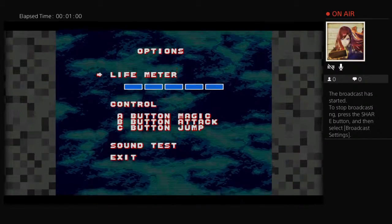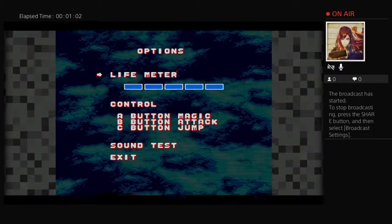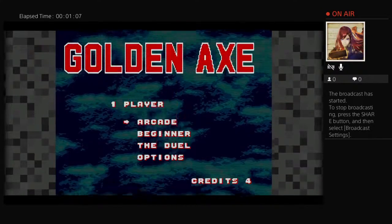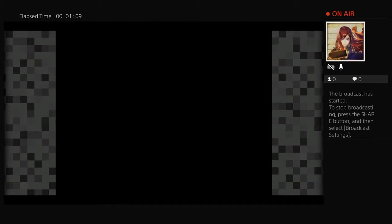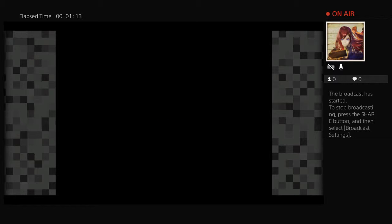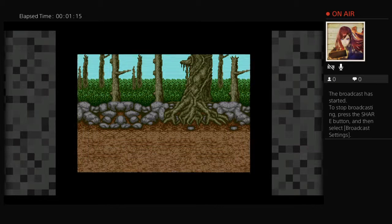We're going to set the options here — increase the life meter up to 5 units, which will make it a little easier. Now let's tackle the arcade mode, and we'll be picking the first character: Axe Battler.